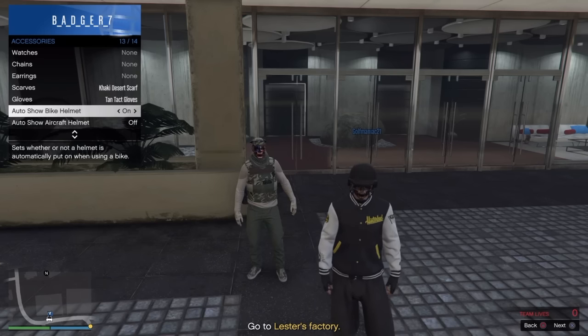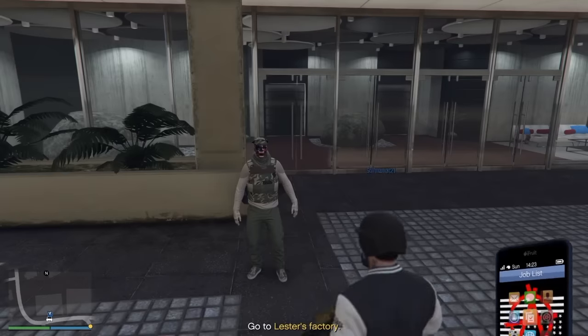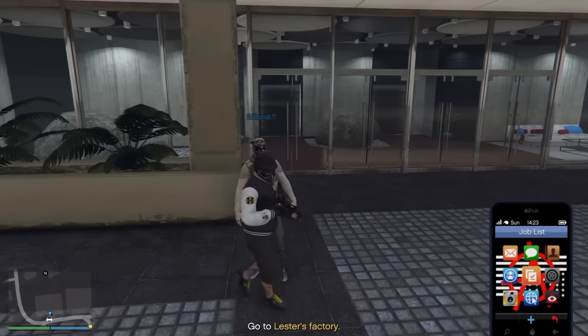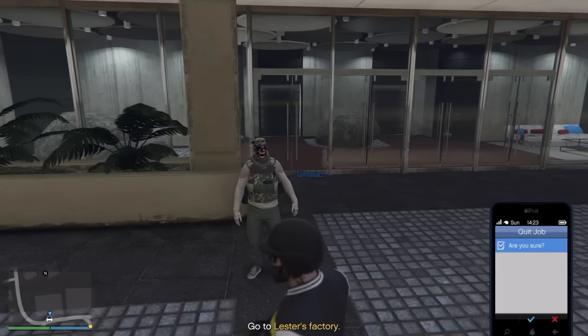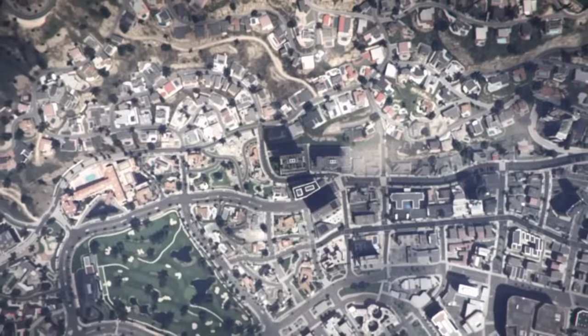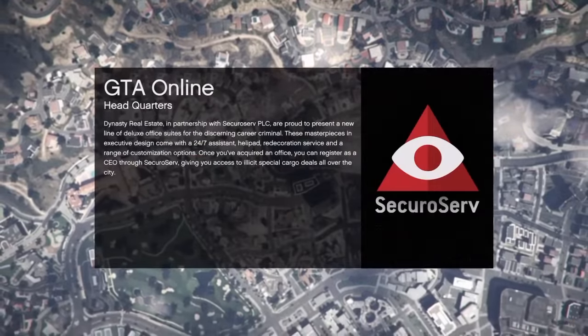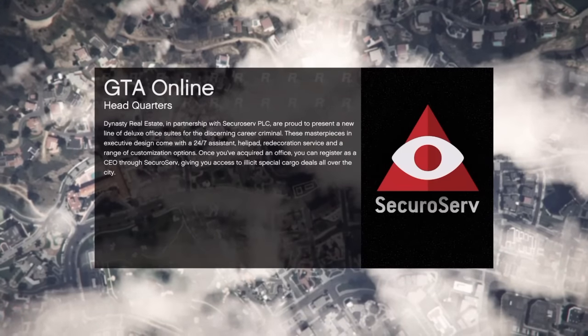So I'm doing this for 15 seconds on the aircraft helmet — we're getting this done and I promise you it works because I already did it and got it. Once you're done spamming X on both auto show bike helmet and auto show aircraft helmet — landing back to on each time — pull out your phone, go to job list, and quit the job. That's all you do.